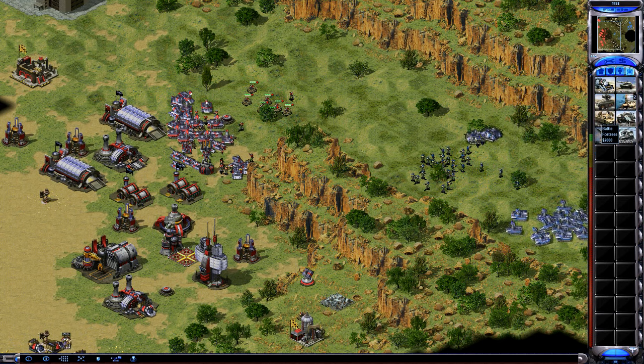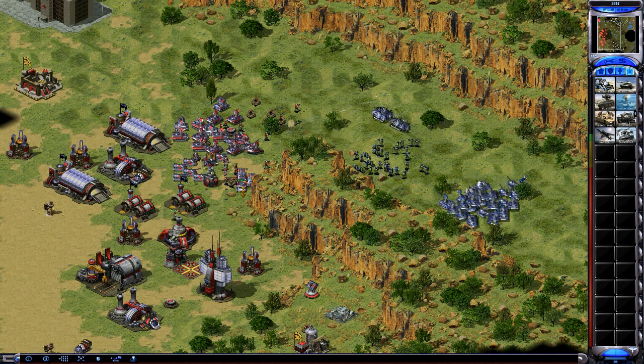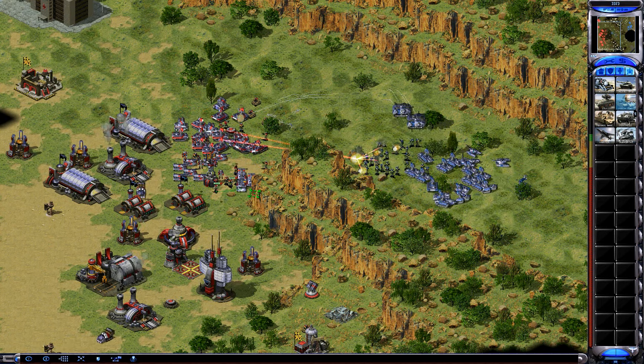Sometimes racketeers can counter battle fortresses a little bit. These are really really hard fights - prism tank fights are really rough.